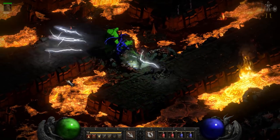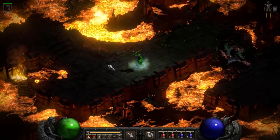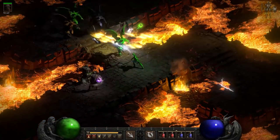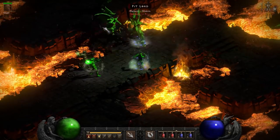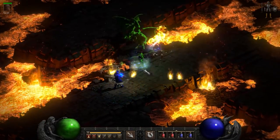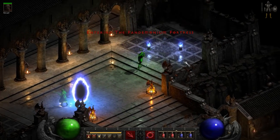95 poison resistance, 95 lightning, 95 fire, and absorbs on the two most damaging element types — lightning and fire. Those actually heal her. Let's head over to the Council in Travincal right now. We'll come back here in just a second.